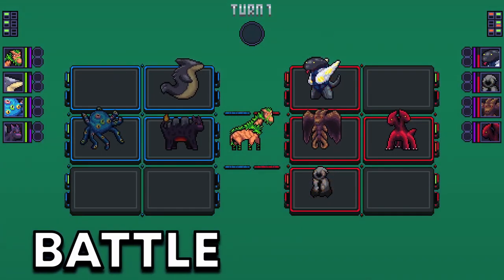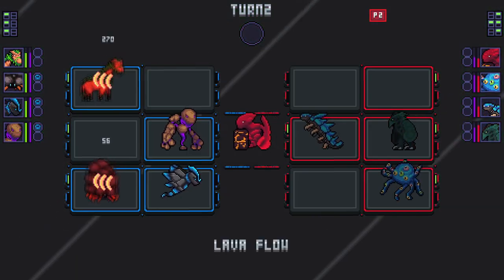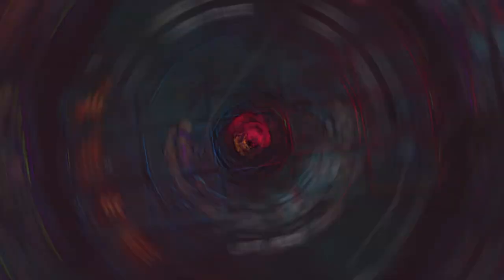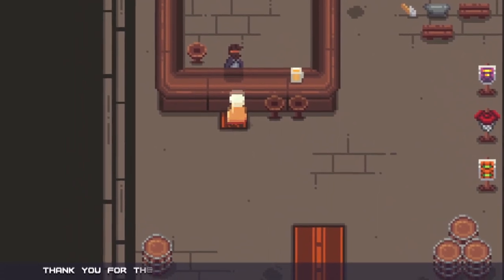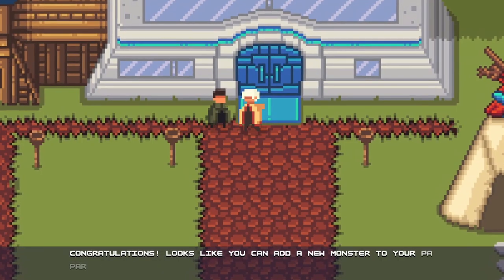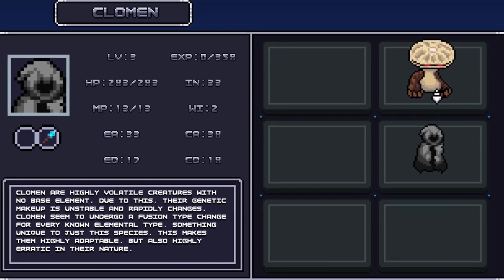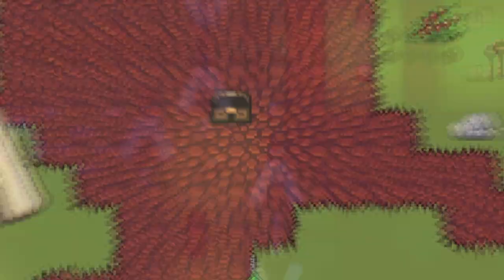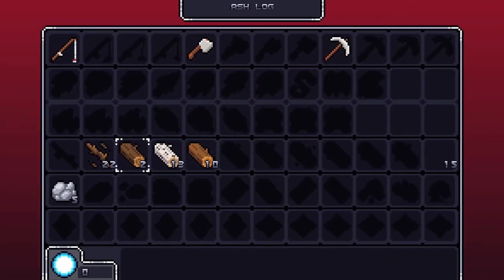Speaking of Kickstarters, on the 15th the Monster Tribe Kickstarter campaign is set to end as well. This game is an open-world pixel art monster-taming RPG with a unique grid-style combat system, a heavy emphasis on the game's lore, and various towers for you to explore and conquer. The game, as of the time of recording, is very close to reaching its goal with about half the Kickstarter campaign still to go, so definitely check it out if it interests you.